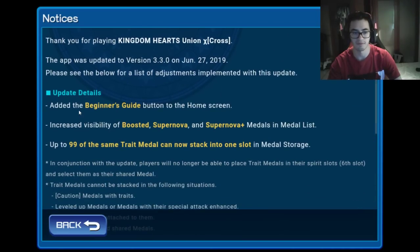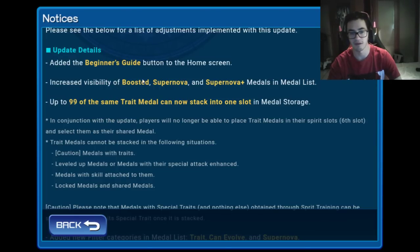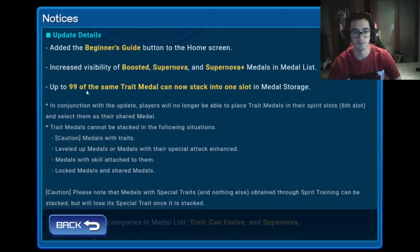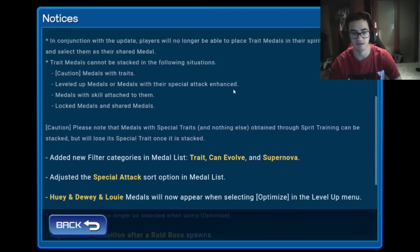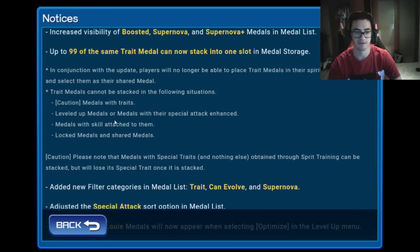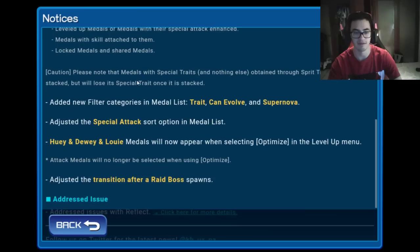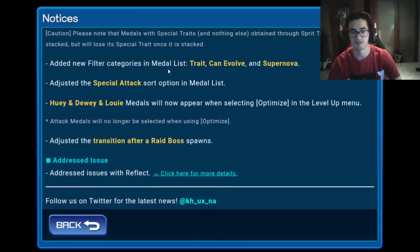Let's talk about the new updates. They added a beginner guide to the home screen. Increased visibility of boosted, supernova, and supernova plus medals in the medal list. Up to 99 of the same trade medal can now stack into one slot. Trade medals cannot be stacked in the following situations: medals with traits, level up medals or medals within the special attack camps, medals with skills attached, and locked medals and share medals. They also added a new feature category in the medal list — trade, can evolve, and supernova.